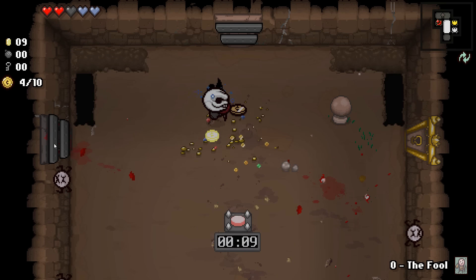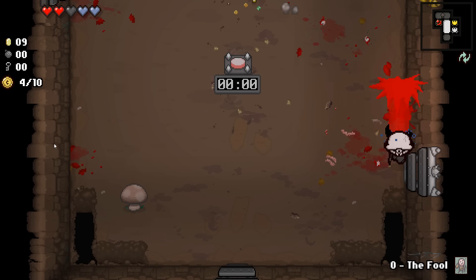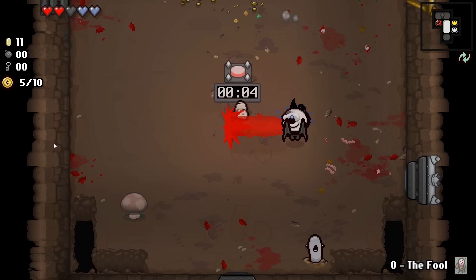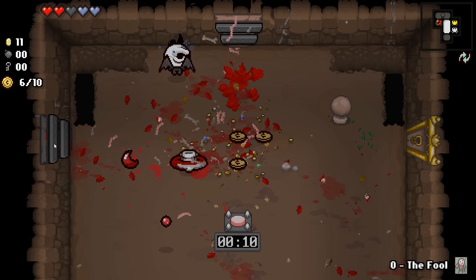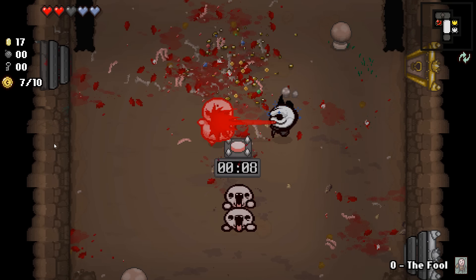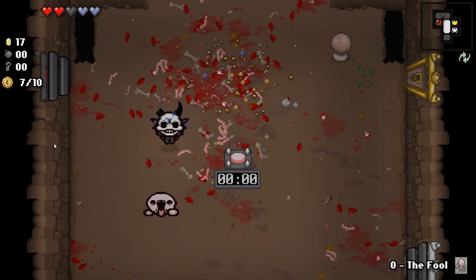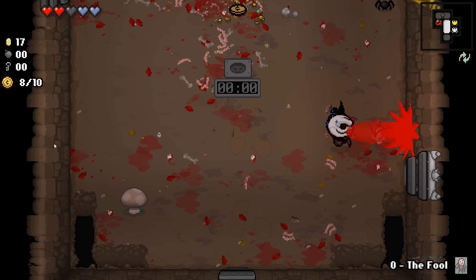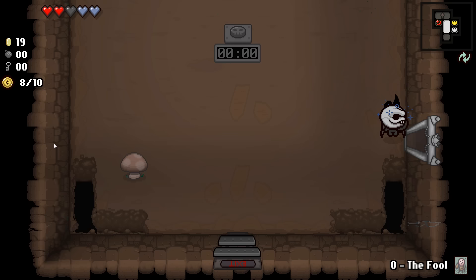These guys are different colors than I've seen before. Okay, so they shoot bullets when they get killed. Got the wall spider. Got him. Some more money. It looks like if you don't kill these guys fast enough it'll just spawn more monsters regardless — that could be interesting if you're playing a character that's not very powerful.